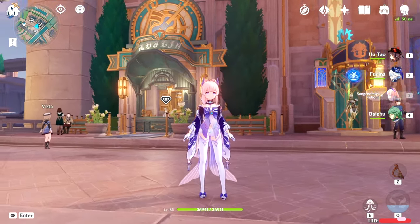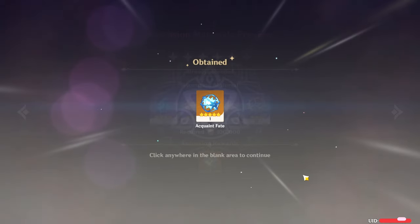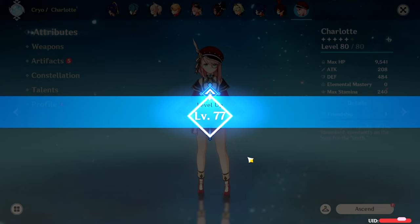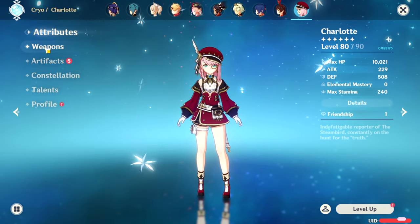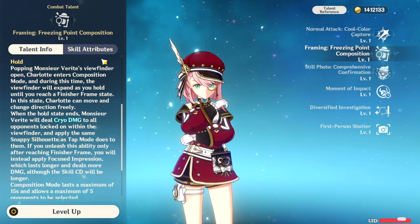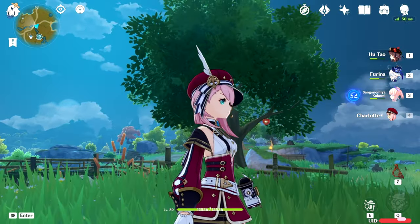Day three was more of the same — got enough materials, exchanged the gems, and got another ascension. Day four there's nothing much to show since we need 20 boss drops and 160 resin doesn't give you that in one day. But by day five everything changed — we finally did it! Last ascension complete and Charlotte is maxed out. I'm not going to level to 81, I'll keep it at 80. I still need a better weapon for her, but Charlotte is all done and I have all my characters at the last ascension.